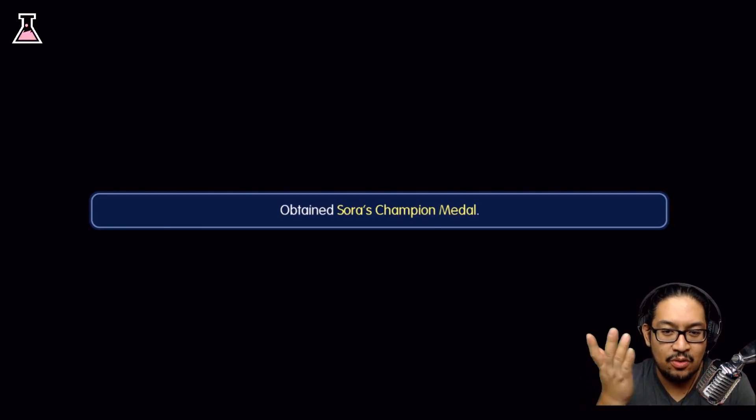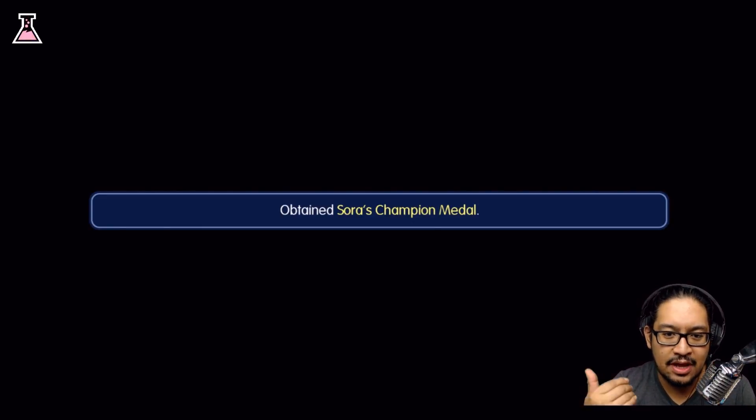Apparently it was not that hard to figure out. All you had to do was close your game if you were already in it, and then reload it again. That's all you had to do. And this is what happens when you reload the game — it says 'Obtain Sora's Champion medal,' which is pretty awesome.